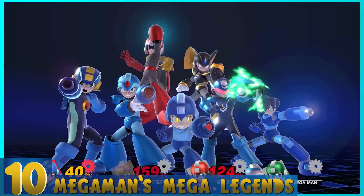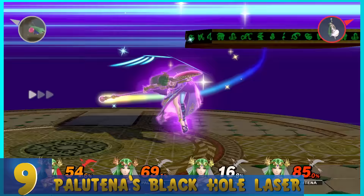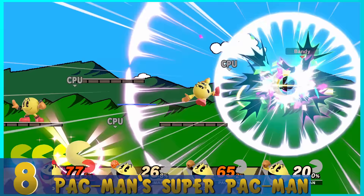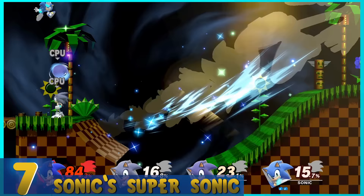10. Mega Man's Mega Legends — Mega Man shoots a black hole, and a swarm of Mega Men appear — including X, Volnutt, Mega Man.EXE, Star Force, Proto Man, and Bass — and they all shoot one giant laser at the same time. Hot mama, this one's epic. 9. Palutena's Black Hole Laser — Everyone gets dragged into a black hole, and then an enormous laser blasts everyone to kingdom come. It's one of the strongest and most effective Final Smashes in the game. 8. Pac-Man's Super Pac-Man — Pac-Man transforms to his classic form and zooms around the screen eating people. Hitting players is a breeze, and seeing your opponent's eyes after they've been eaten is really charming.